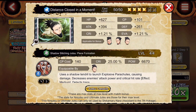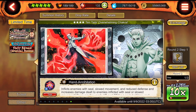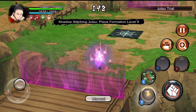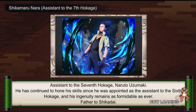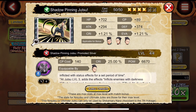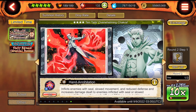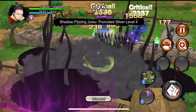Here's Shikamaru's other four-star jutsu: uses shadow tendril to launch explosive parachutes causing damage, detects traps, increases attack and crit rate of all allies on the same floor, gives invincibility, and recovers HP of all allies. Pretty good support jutsu. His second four-star uses shadow tendrils causing damage that ignores resistances, inflicts slowed movement, gives allies on the same floor status immunity, inflicts darkness, decreases evasion, and negates stat increases.